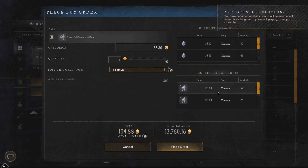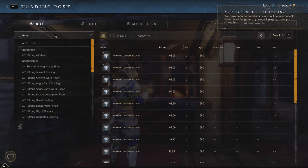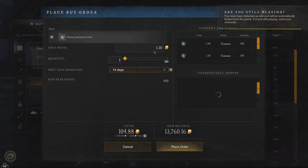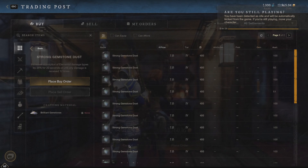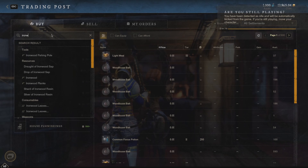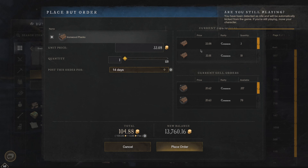Usually I see powerful gemstone dust between 150 to 200, so I'm buying as much as I can right now and saving it until the price goes up — then I'll sell them all. Same with the strong dust on my server; I don't know why it's so low this week because the price is usually at 20 to 30, and I can buy it right now for 1.3 coin each. Anytime you can double or triple your money, make sure you go for it — don't bother with things like ironwood planks where you're only making two coin off each after fees.